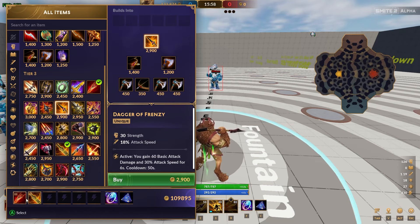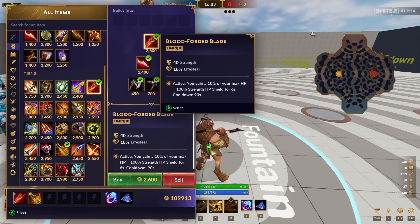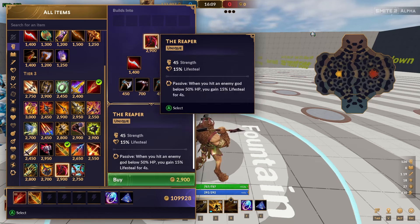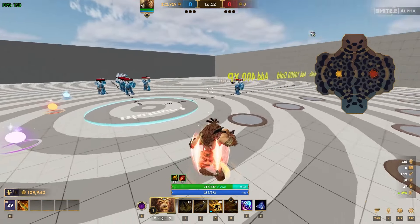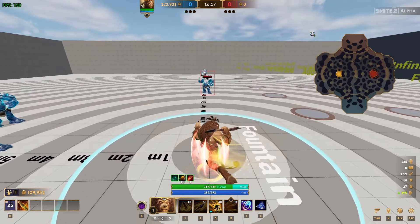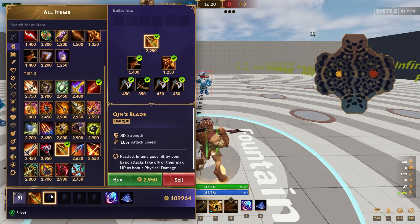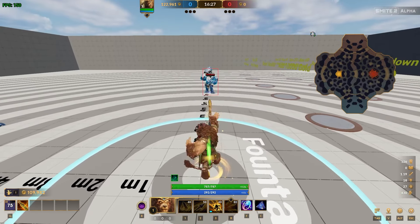These two items are core: Bloodforge bleed and Chins blade — it sucks that they're both bleeds. If you haven't watched other videos on Bloodforge versus the Reaper, I think Bloodforge being cheaper gives it an edge, and Bloodforge also has an active you're able to activate at any time, which is super nice for both defensive and offensive purposes. Chins blade is 6% of max HP on basic attacks, which is ridiculous.